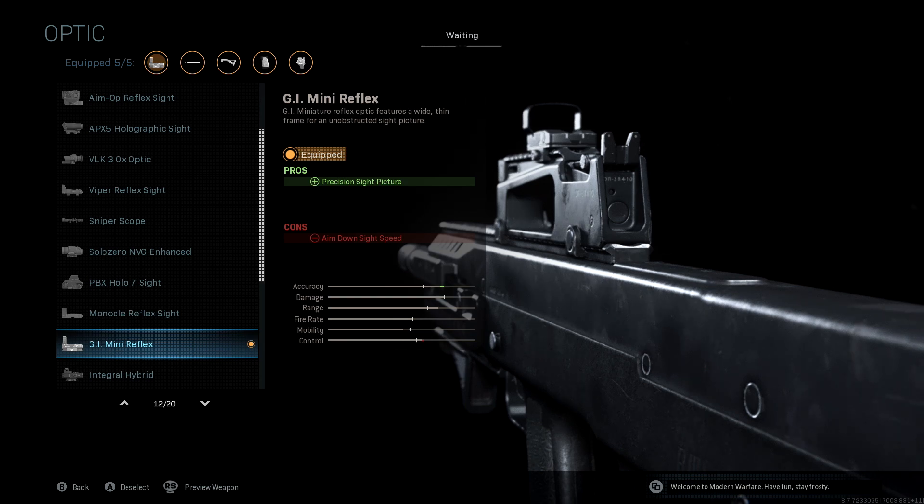Generally I'll recommend the mini reflexes, and for this gun specifically I highly recommend them. This gun is already very large and very tall, and if you throw a regular scope on there, like even the monocle reflex, it sits very high on the gun. We want to keep the reflex as tiny as possible, so the GI Mini Reflex is the way to go — I like it better than the Cronin Mini Reflex.